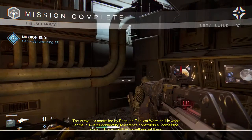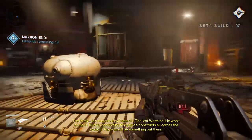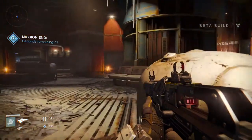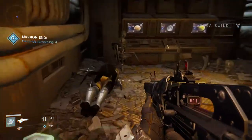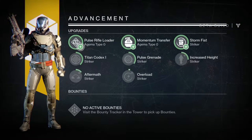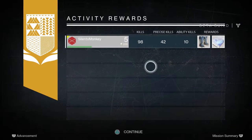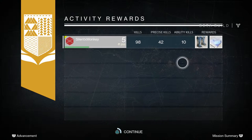That's the end of the mission — The Array. It's controlled by Rasputin, the last Warmind. He won't let us in, but it's connecting to defence constructs all across the system. 98 kills. We got a pair of boots and also an ancient recording — it's a mission reward. Recording captured by your ghost off the Rasputin firewall — are they interested in the tower gunsmith? So we can give that to the gunsmith and he'll give us a reward, probably a choice of different types of weapons seeing as he is a gunsmith.